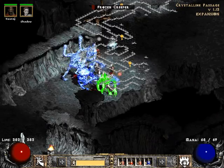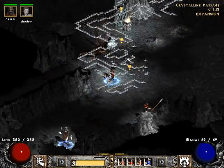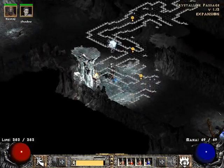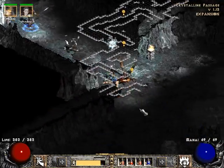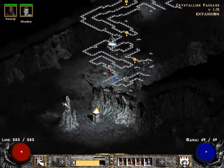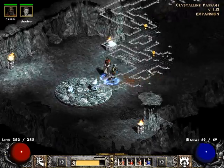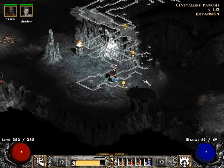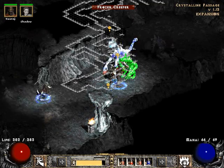Having zero Cold Resist is not good, especially in this act because enemies do Cold Damage here. I've been trying to find a belt with some Cold Resist on it, but I've been very unlucky so far. And it looks like we found the waypoint — lucky us! Now that we have the waypoint, we're going to be looking for the way down into the Frozen River.